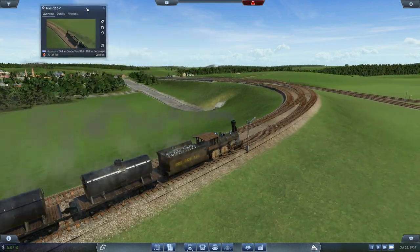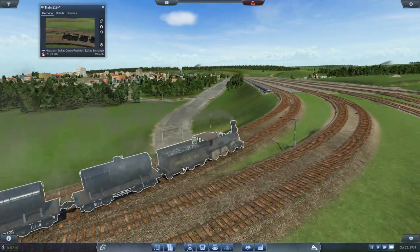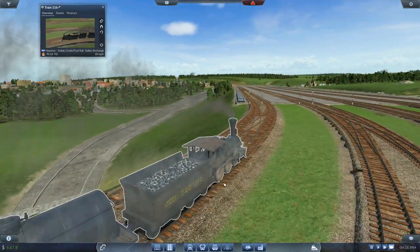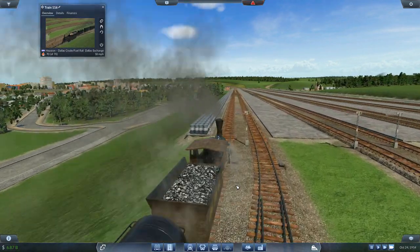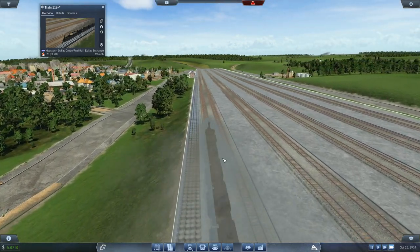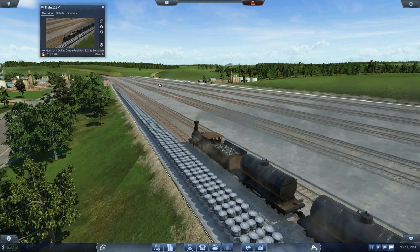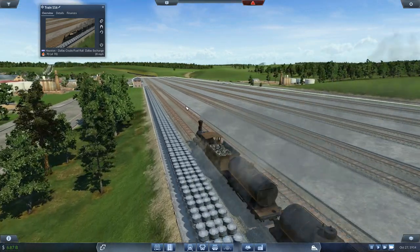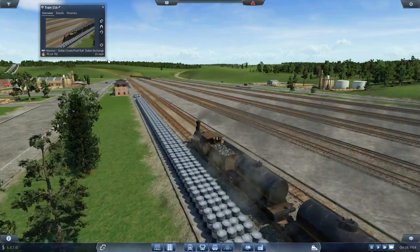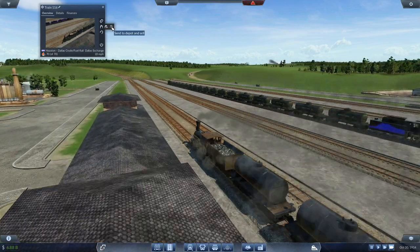I'm going to change the passenger routes so they're running more appropriate lines and more appropriate wagons. This San Antonio railroad train is looking rather old, so it'll be good to get those replaced as well. Autosave is kicking in for the win — I have actually been looking around the map, planning a few things out. I have it set to save every half hour; the autosave has saved my life quite a few times.